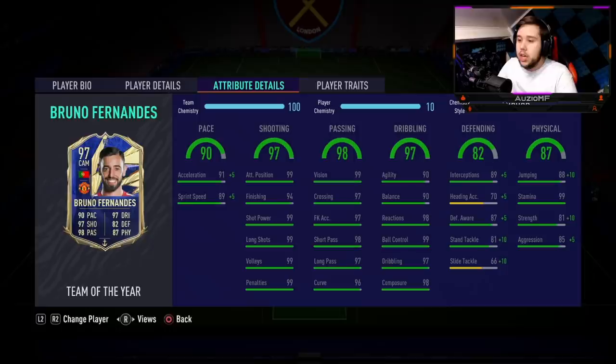He has got 99 vision, 97 crossing, 97 free kick accuracy, 98 short passing, 97 long passing with a 96 curve as well. You best believe this guy's passing ability is about to be absolutely insane. He's got 90 agility, 90 balance, 98 reactions, 99 ball control, 97 dribbling with a 98 composure. Dribbling ability looks incredible.